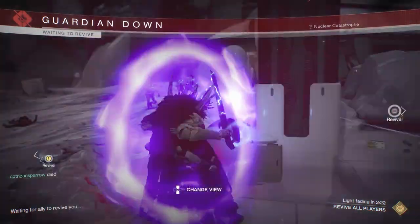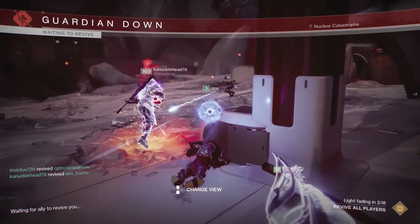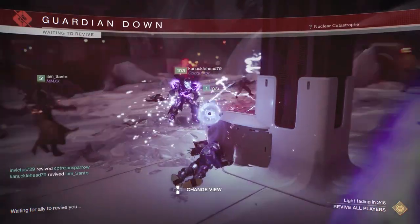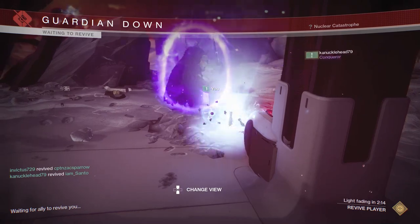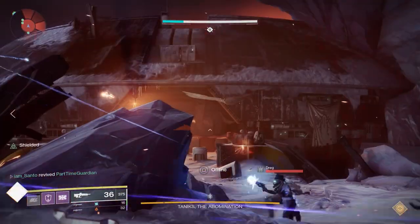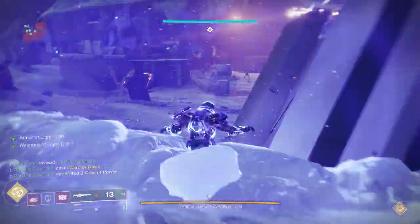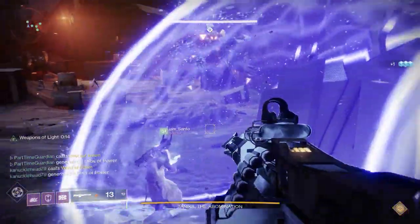You start the encounter just as normal. The scanner is actually not required — I would still pick it up, but it's not required. The one thing that needs to happen really quickly is the suppressor needs to be dropped as fast as possible. If your suppressor team, primary or backup, is having issues getting it dropped, you probably need to send someone extra over to clear ads.